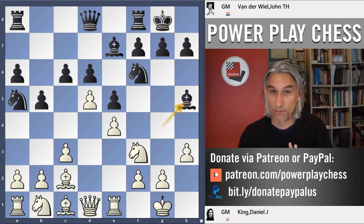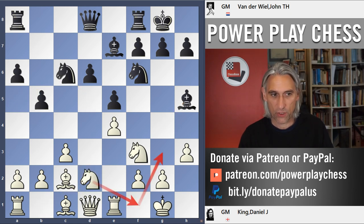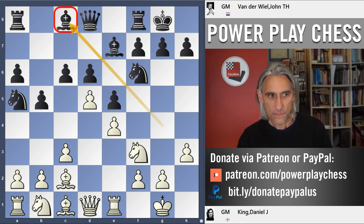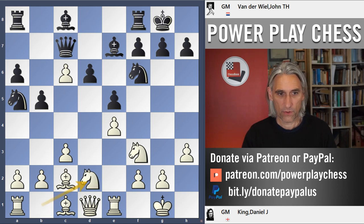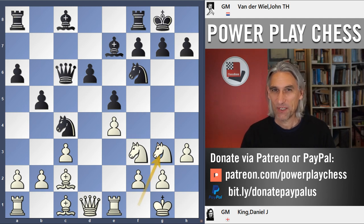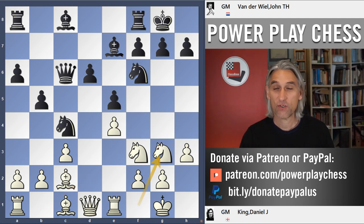Bishop h5 is also not a good move — a very typical mistake in the Spanish. You take here, chase that bishop down, bring the knight over and you win that bishop for a knight. I do like my two bishops! The best, most reliable move is to put the bishop back to c8. Now I've got to do something about that pawn I took. You can play knight takes, but it's better to play queen c7 and take with the queen, and that knight is going to end up on c4. So I played knight f1.